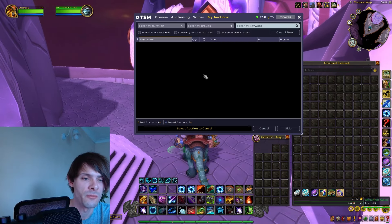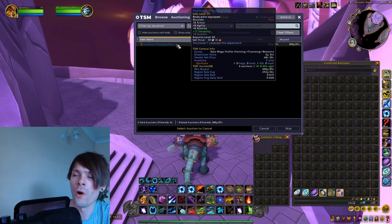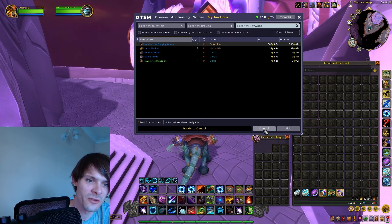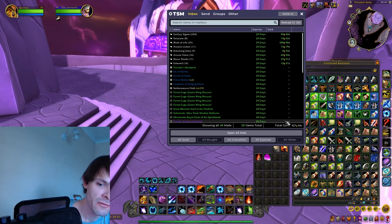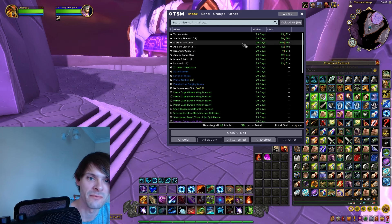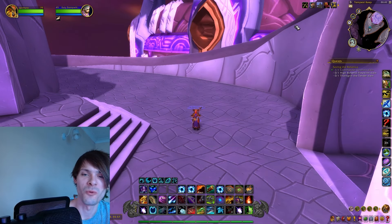Going into the Botanica results, I got like one item that was 300 gold to sell on the auction house — yeah, not the best. If we go into our mailbox, we can see that we've got around about 527 gold worth of items, and a lot of it came from the Motes of Life. Let's just pull in all of that gold and add it to what we've got.